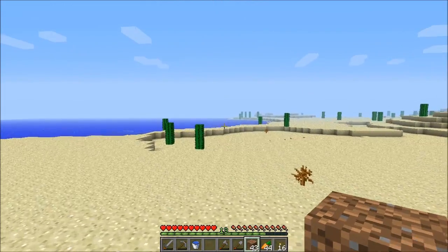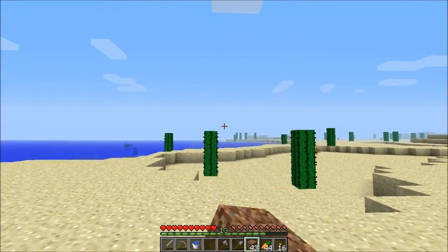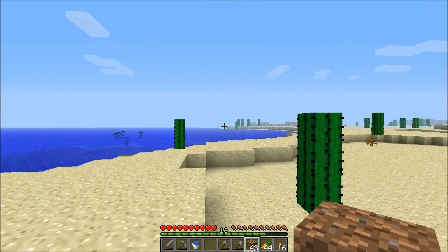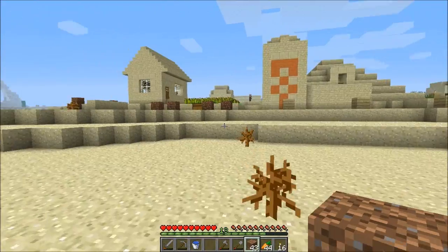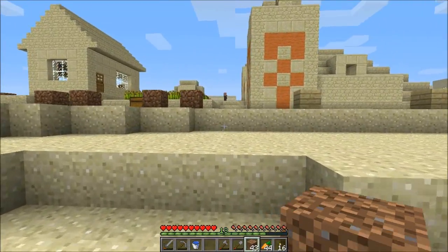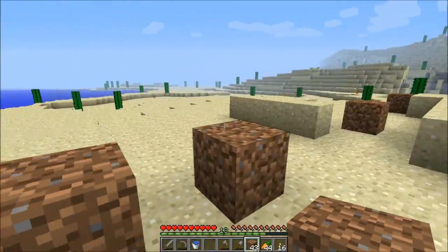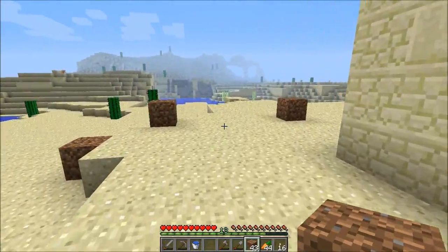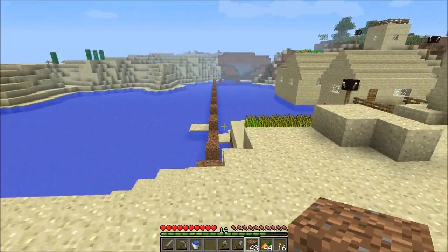I don't know if I can go forward a little bit and see it — it is right there, the chunks would load. Anyway, there is a jungle right there, so I'll probably head over there to grab some leaves, saplings, so forth and so on, for builds later on. Probably cocoa beans for some cookies, because I like cookies.